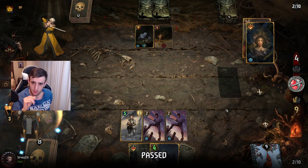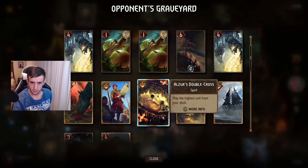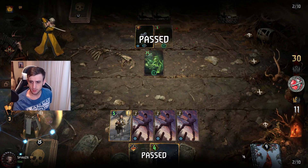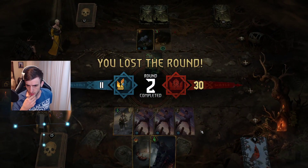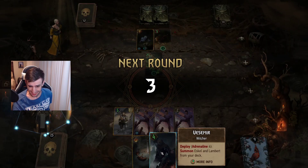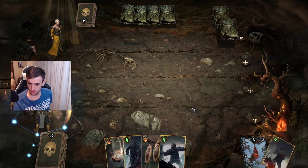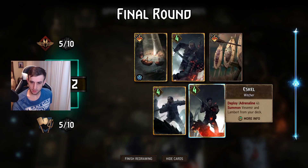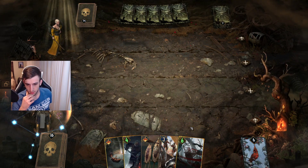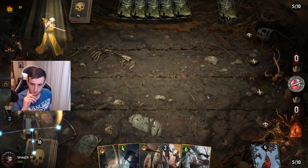He plays another V — I don't know how many more he can play — having used so many tutors. With nine cards in deck, drawing Geralt isn't guaranteed but during mulligan I'm able to find it. That's huge and should put me in a great spot. Geralt is going to be a massive card here; it effectively auto-wins this matchup once he grows a big consumer.